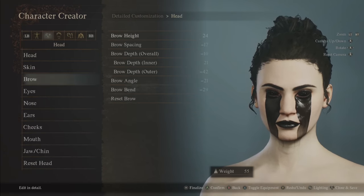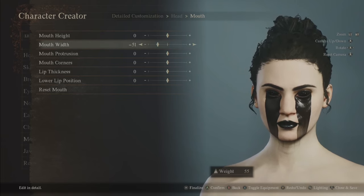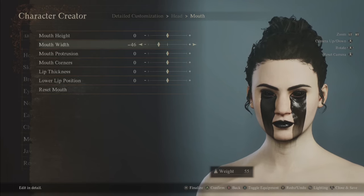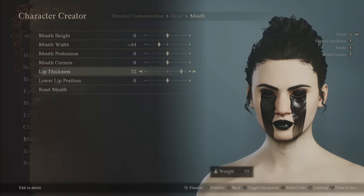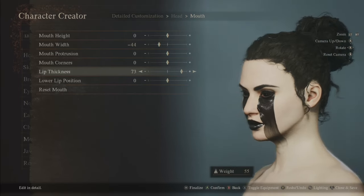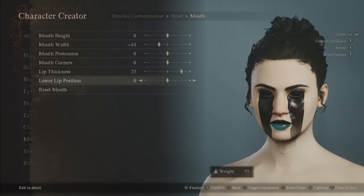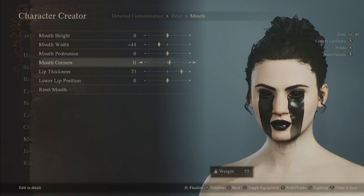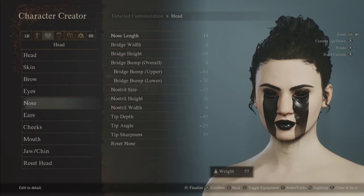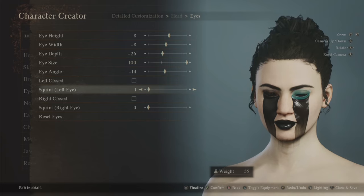I want those lips to look shiny black like Death Stranding black, so adjust the sheen. The lip shape looks strange — we need to change it. Go to mouth, make it more narrow and dolly-looking, then lip thickness to make her more dolly. I kind of like her nose as is. Let's add a slight smile, then eye size big but squinted.